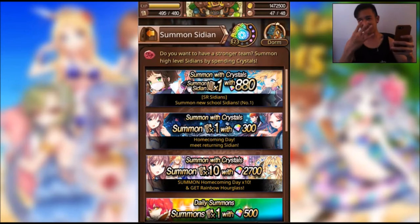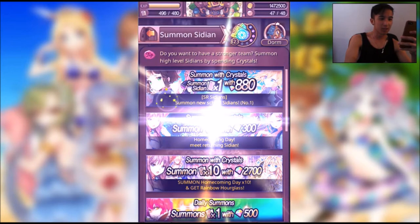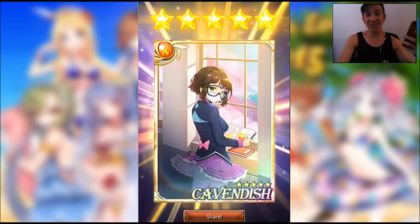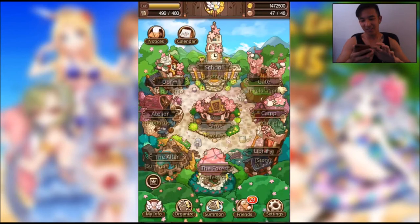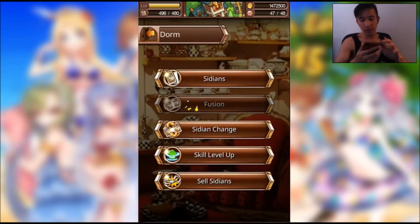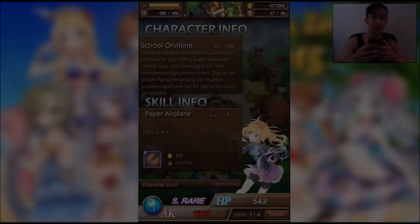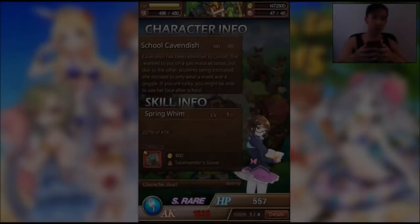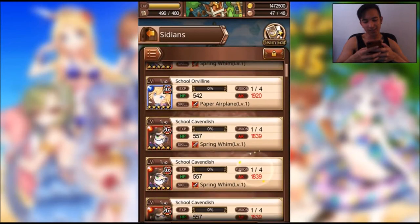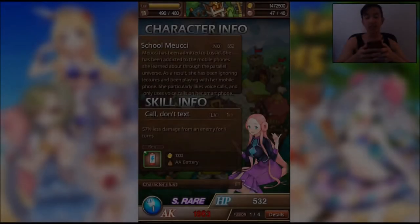Just for fun, I'll do a sixth pull. Yes! We got four copies of Cavendish, so I could max her out completely. Let me show you their abilities. School Orvilleen increases attack. Cavendish also increases attack. And lastly, Mushi — we got one copy of her — she nullifies damage.